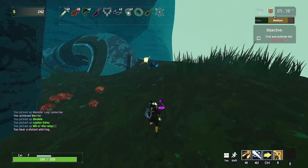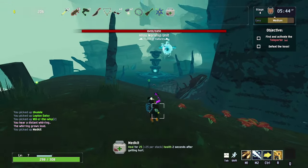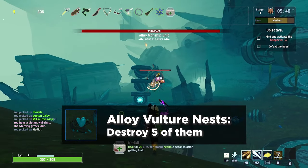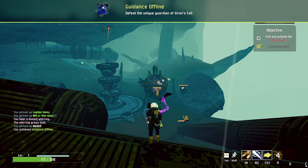The eighth survivor is Loader, and is unlocked by destroying the Ally Warship on Stage 4, Siren's Call. To get the Ally Warship to spawn, you'll have to break five egg nests located around the map. Once you break all five, the Ally Warship will spawn in the center of the map near the fountain. Once you beat it, you'll unlock Loader.